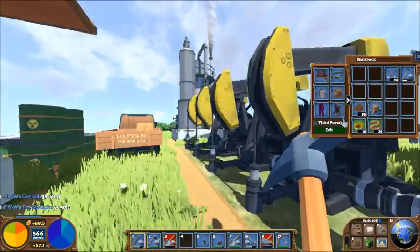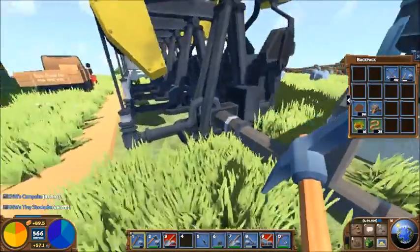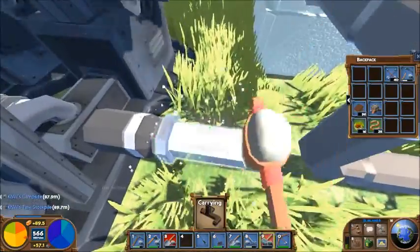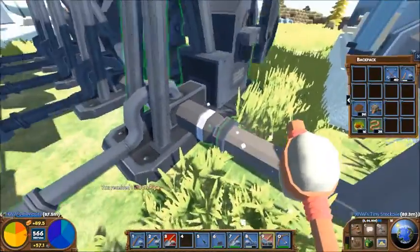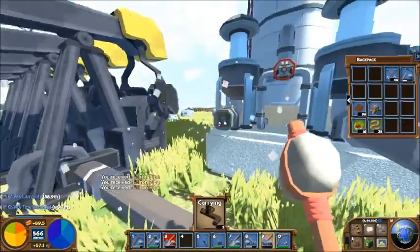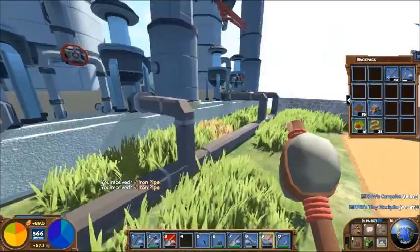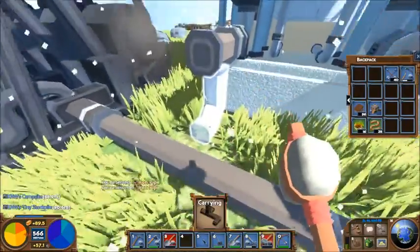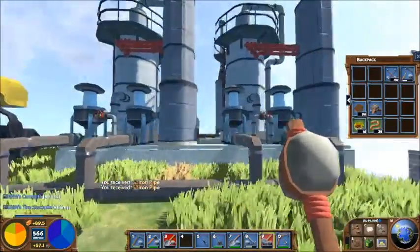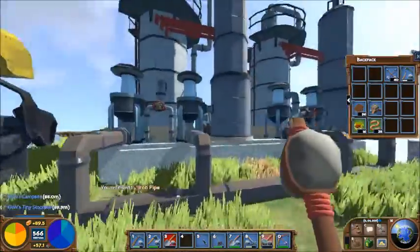Let's get back out to third person here. In terms of gameplay, these pipes don't do anything — they don't do a thing. They visually connect to certain things if you line them up properly. But for aesthetic purposes, I want them to be there, because what is a refinery without pipes everywhere?